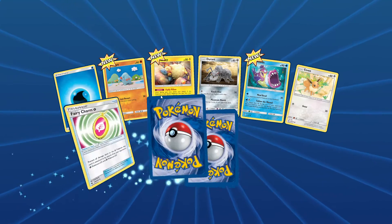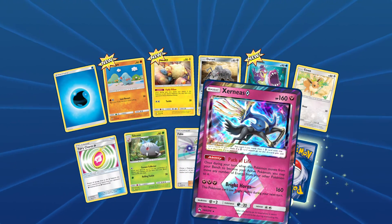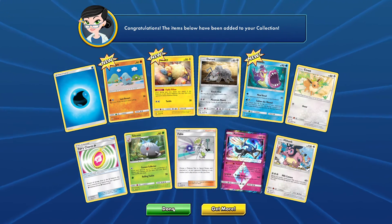All right, last pack of this set — we got Xerneas prism and Naganadel. Had to stop eventually.